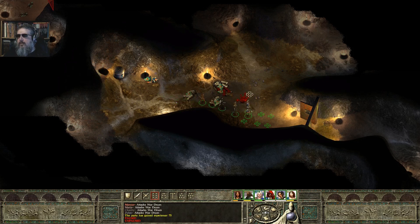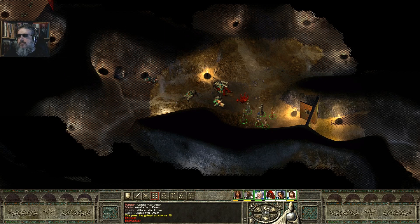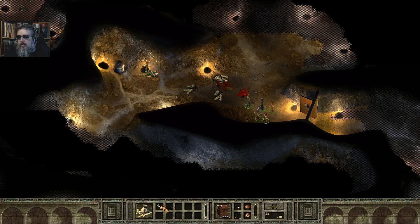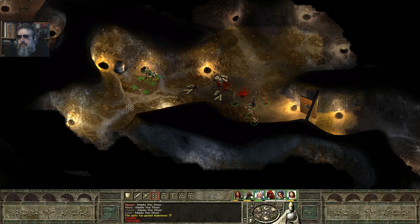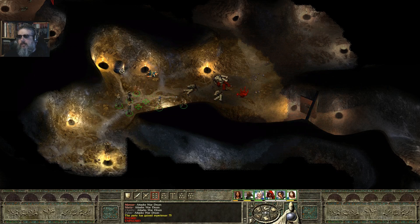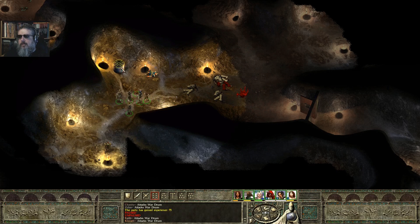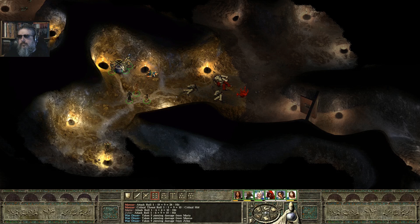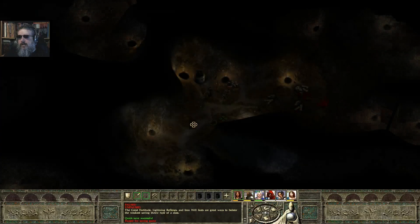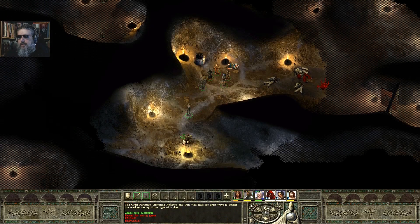Let's back up here. Let me loot up, and then I will actually destroy that drum. Got some healing potions, and a key — the Door Guard's key. Let me take a look down here real quick. Let me quick save the game. Now let's go down and talk to this guy.